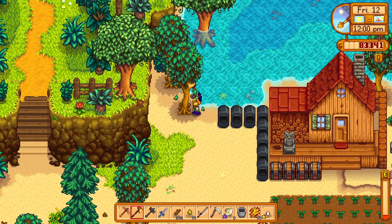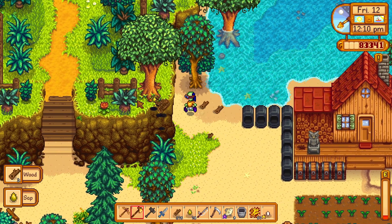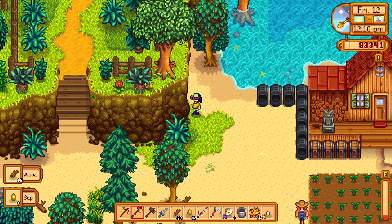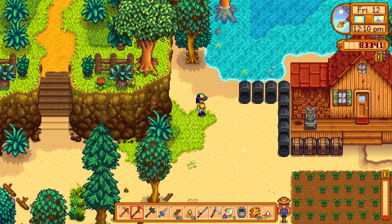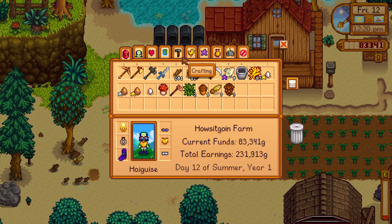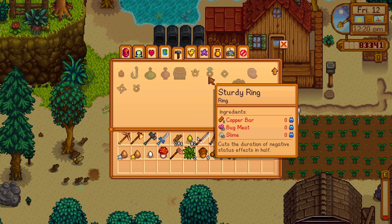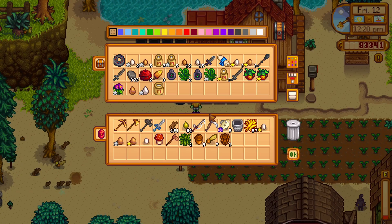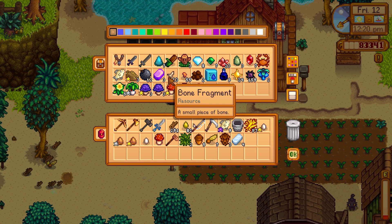Glowstone ring is a pretty nice item. It has the power of glow ring and magnet ring in one. As you see in the video, some items are too far away for me to get. So what I will do, I will make a glowstone ring because the glowstone ring increases your radius of picking up items.